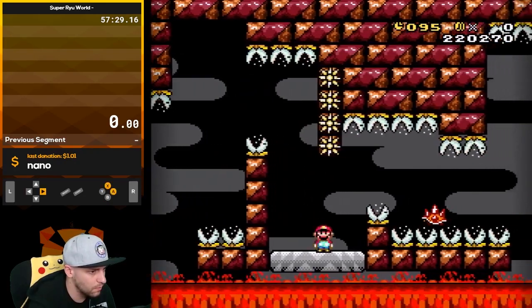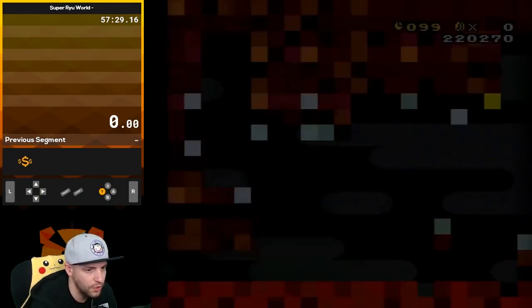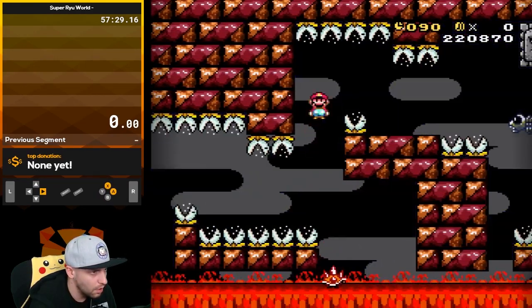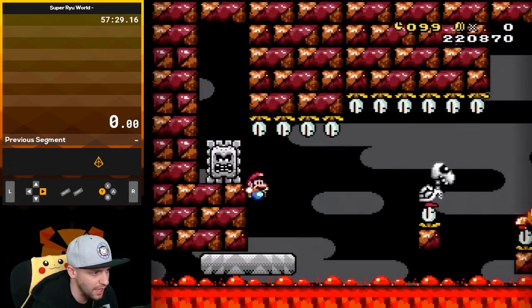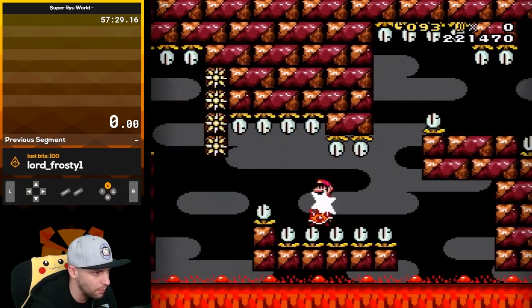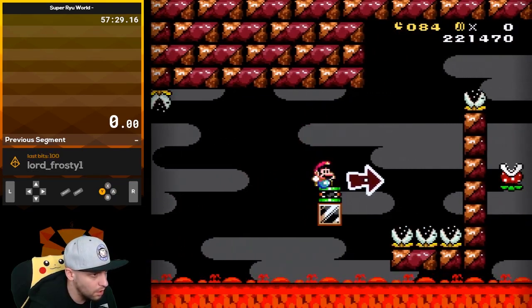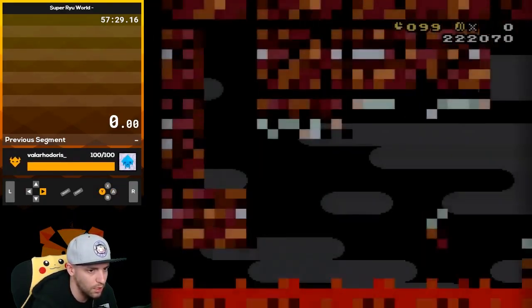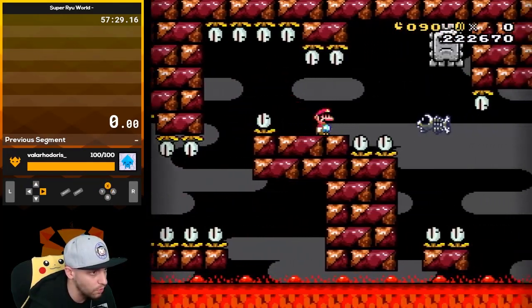I probably should've jumped on the fish first. I gotta give props to Agoony for this — I think a lot of people would've just moved on, but he went back and made a hack that people would want to play, and it's really good. I'm excited for Ryu World 2 — I heard it has a bit more challenge. If it's in this vein of level design, Beast talks so highly of it, so I'm excited.